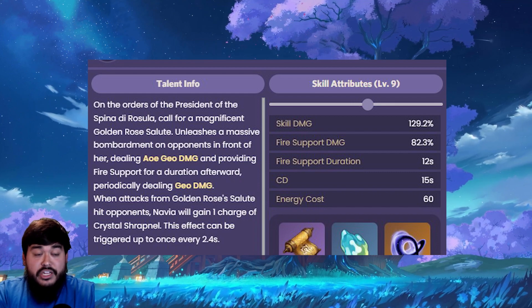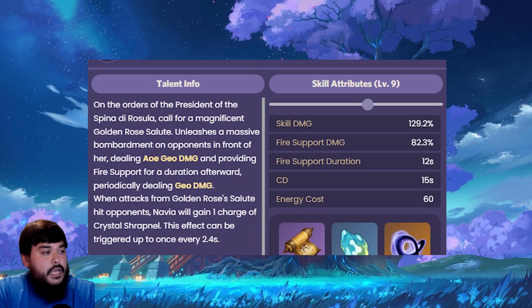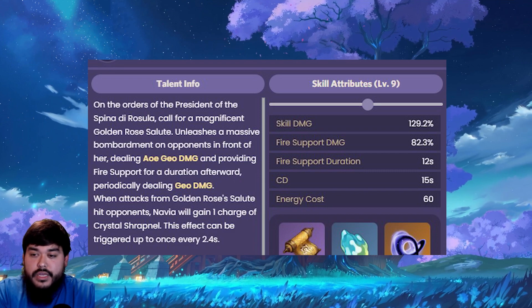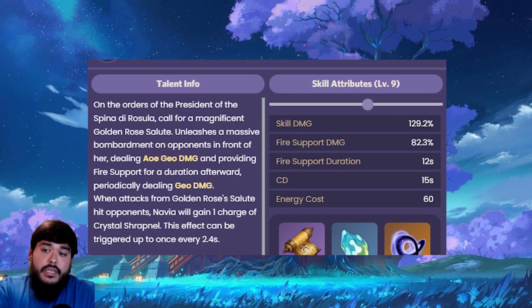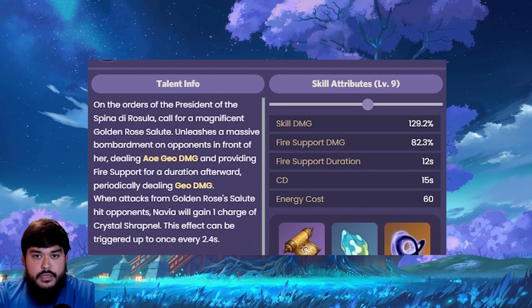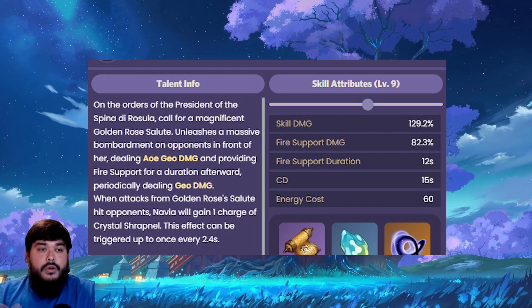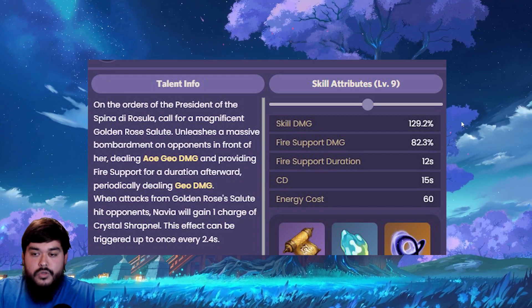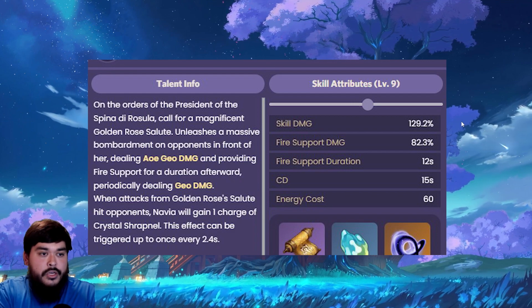It's like cannons shooting a lot of shots thrown onto the battlefield, which is going to be really cool to play. The skill damage is okay — it's 129%, and the fire support damage is 82.3%. But the good thing is the duration is 12 seconds, which is pretty good. If it deals continuous damage, it not only allows her to deal continuous Geo damage, but also applies Geo to create as many Crystallized shards as possible. The cooldown for the elemental burst is 15 seconds and the energy cost is 60, which is actually really good.